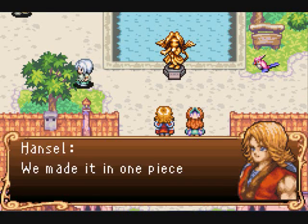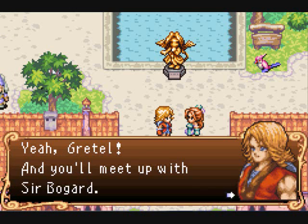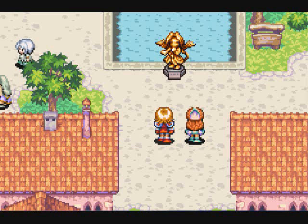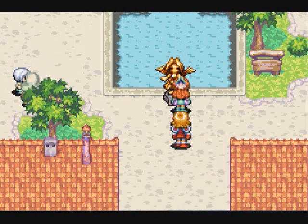Anyway, we made it to Wendell. We all had different things to do — he was gonna meet Sibba and we're gonna meet Bogard. And that bird's gonna fly off, which is probably symbolic somehow. I'm clear — this has been Let's Play Sword of Mana. Next time: the City of Wendell.